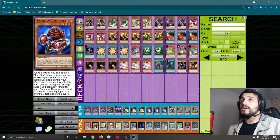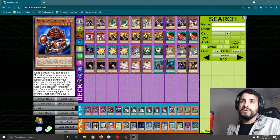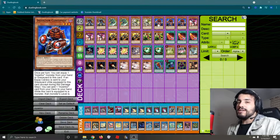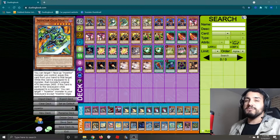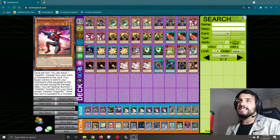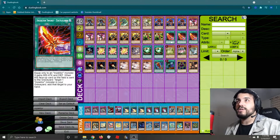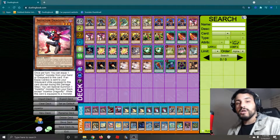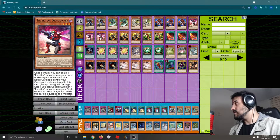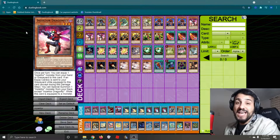Also, we're running 3 Centipede because you have to run 3 Centipede. This guy is your searcher. And what I like about these cards is that they're not hard once per turn. The only ones that are hard once per turn are the special summoning effects. But aside from that, all of these monsters are soft once per turn. Even the equip is soft once per turn because that's how a lot of older cards are. They weren't hard once per turn. So it's always interesting to go back and see what potential they have nowadays.